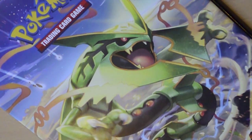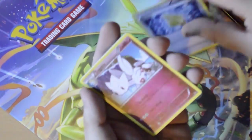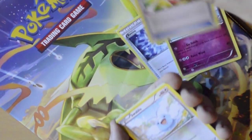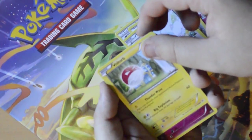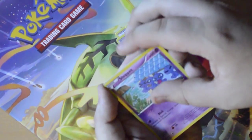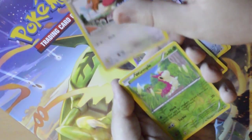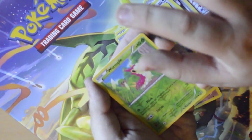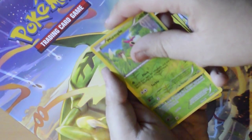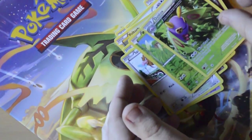They super-glued one just to mess with me. We've got a Whirlipede - that's kind of cool - Togetic, Mega Turbo, Swablu, Voltorb, Togebee, Shuppet again, a Spearow, reverse holo Whirlipede, and a Dustox - another Dustox again. This is becoming a habit.